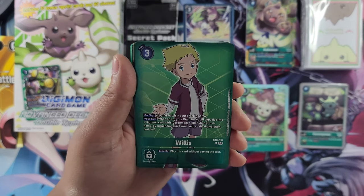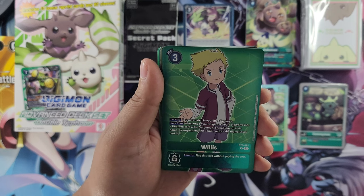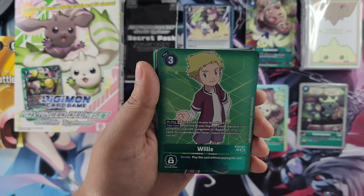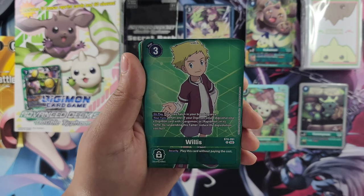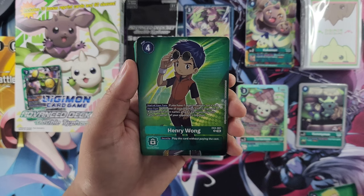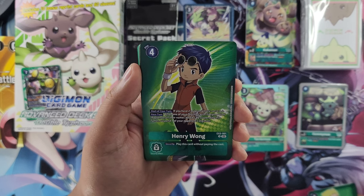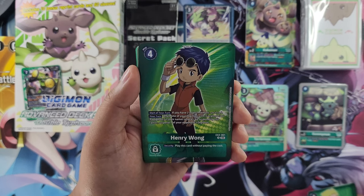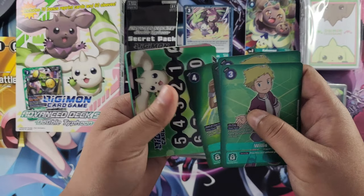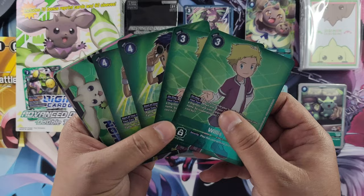We also have Willis from BT8 — on play, it may hatch in your breeding area. Your turn: when one of your Digimon would Digivolve into a Digimon card with Gargomon or Rapidmon in its name, by suspending this Tamer, reduce the Digivolution cost by one. We get two of these. We get Henry Wong from EX2 — start of your turn, if you have two or less memory, set it to three, so it's a Memory Setter. Your turn: when one of your Digimon with Gargomon or Rapidmon in their name attacks, by suspending this Tamer, suspend one of your opponent's Digimon. We get two of these. Definitely recommend getting a second copy to complete your set of these new card versions.